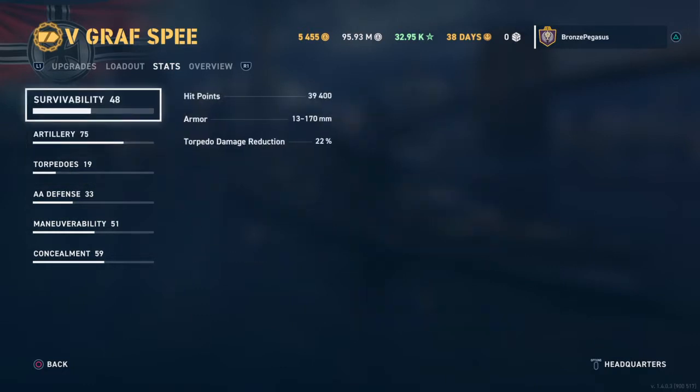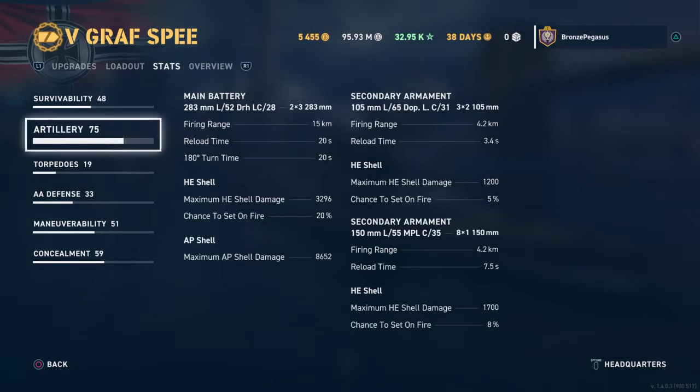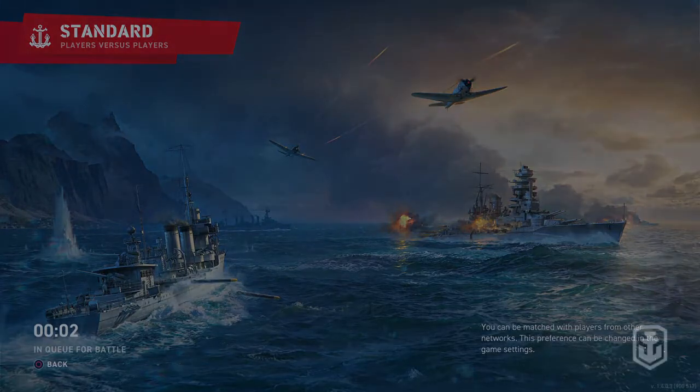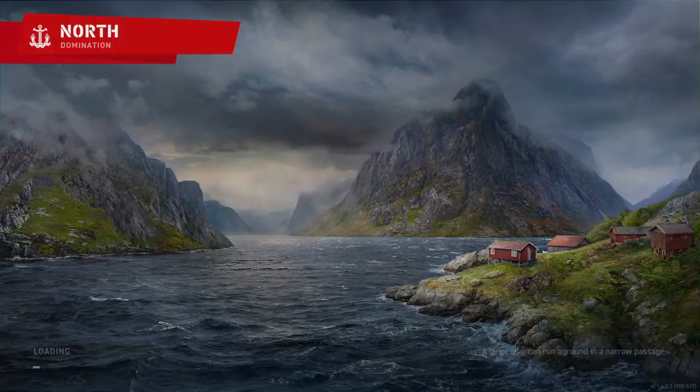The additional armor lowered the speed of the ship. We're going to go ahead and take it into battle, and I'll give a brief history lesson on the warship. The Graf Spee was a product of the Nazi regime. It was built in the early 1930s and came into service in 1936 when it was commissioned.